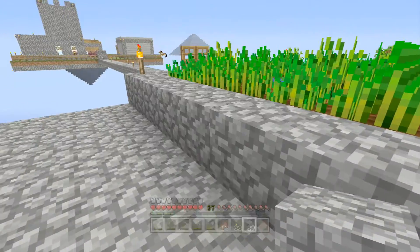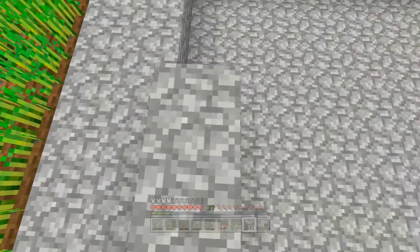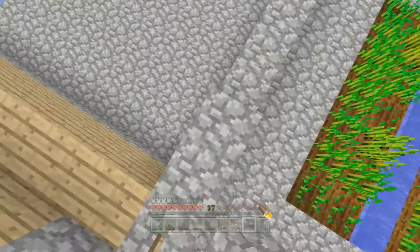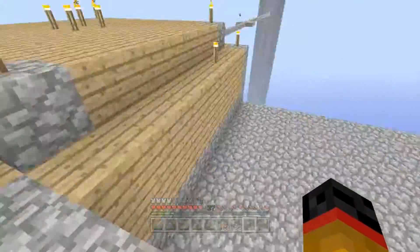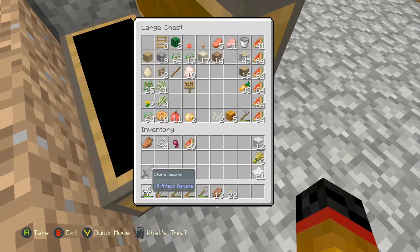That's a good idea, I like that idea. We're gonna need a hell of a lot more cobblestone, that's for sure. This is what we're gonna do — we're gonna build it up like this. We need more cobblestone definitely. We'll build it up like this and just go higher and higher, like six blocks up or something, all the way around, and then we'll fill it with water.